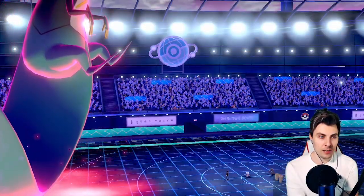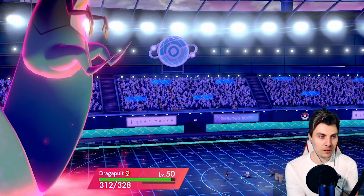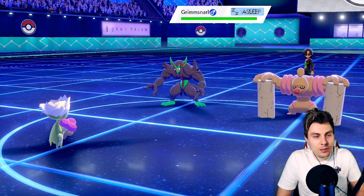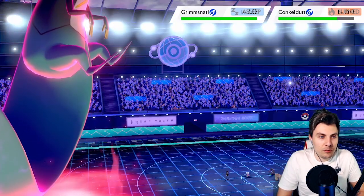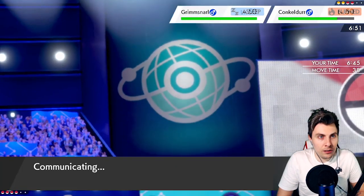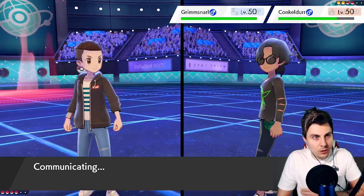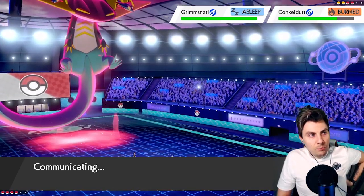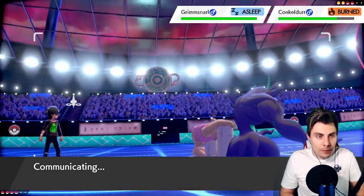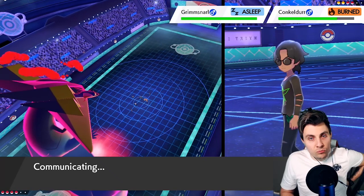It's probably a Guts Conkeldurr with Flame Orb. You normally see Protect on Guts Conkeldurr. We get the Sleep Powder which is great — I don't think we need to worry about Conkeldurr. It'll probably go for Mach Punch into Roserade. We'll just Sludge Bomb the Grimmsnarl and go for Max Airstream again into Conkeldurr, which should take it down. Max Airstream on Dragapult is such a useful move — it's so fast anyway, but giving the whole team that speed boost automatically is really strong utility.